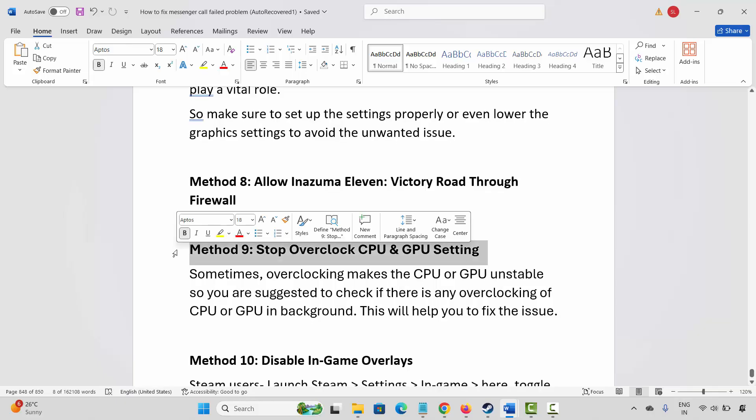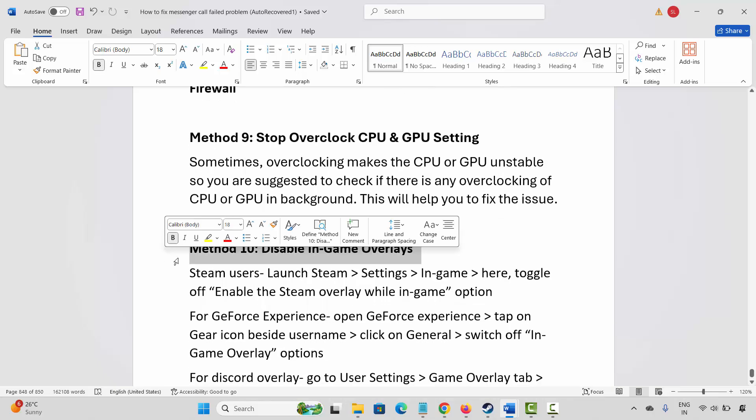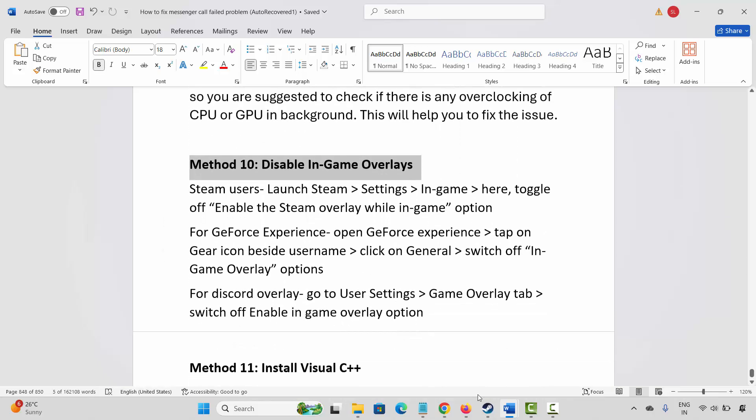If not, the next method is to stop overclocking CPU and GPU settings. Sometimes overclocking makes the CPU or GPU unstable. Check if there is any overclocking of CPU or GPU running in the background. Stopping it will help fix the issue and get you back into the game.